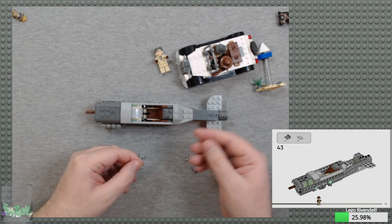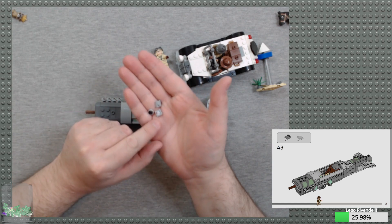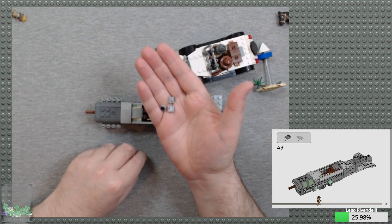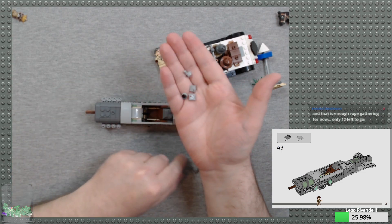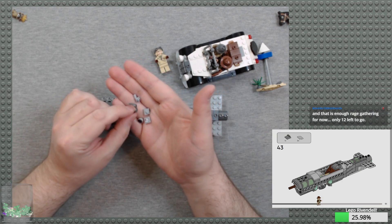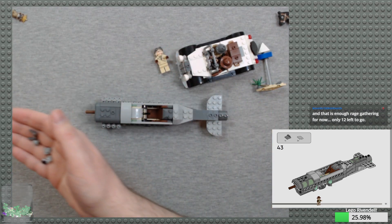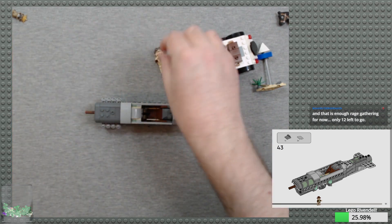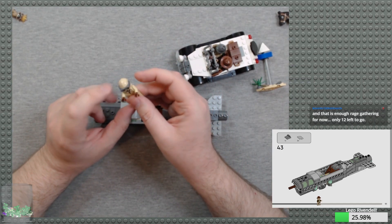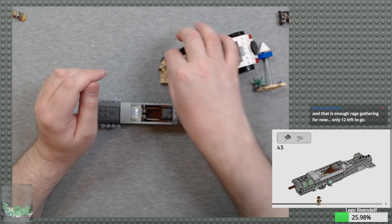Spare parts from this bag: gray one-by-one plate, one-by-one tile with dial pattern, gray angled stud element, and dark gray aviator goggles. Interesting note about the minifig — I don't think they've had the helmet in beige before. So that's new. That's pretty cool. Alright, bag number three.